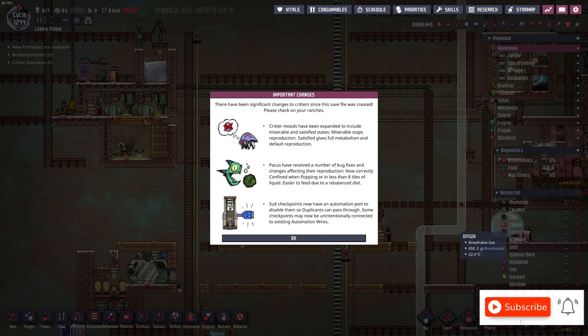Hello everyone, my name is Rainer and welcome back to another episode of Luxury Utopia in Oxygen Not Included. In the last episode we dug out all of Frigani, which I will show in a second, and this episode we have to work on the important changes that are right now on the screen.